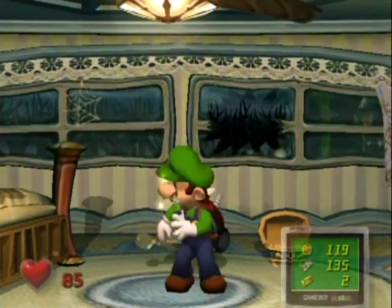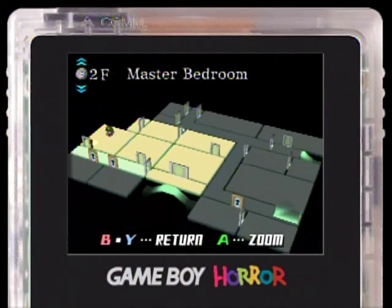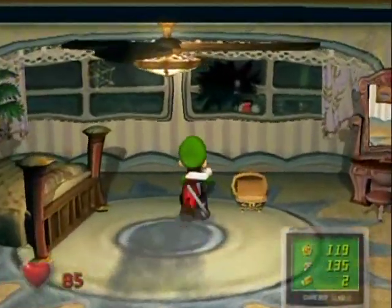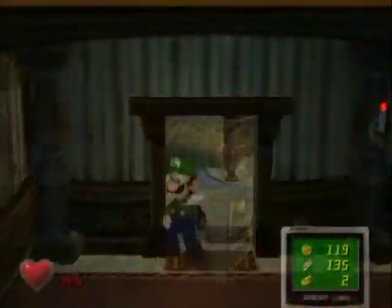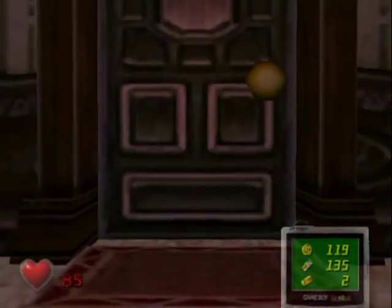Anyway, open the chest, grab the key, and go to the next room, which is right down the hall from here. By the way, in case you don't realize, this is the balcony that we were at before with the toad there. Just saying - these rooms are all interconnected in some way, so you can see other rooms from certain rooms.